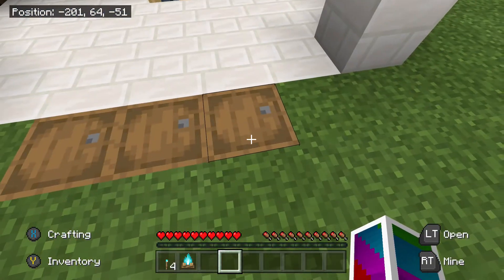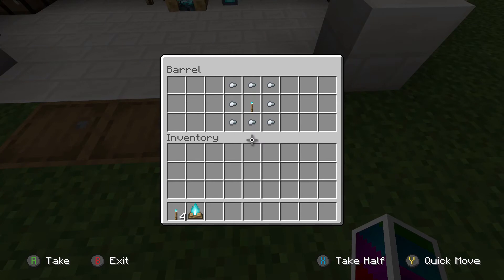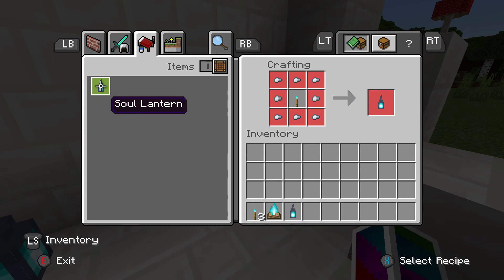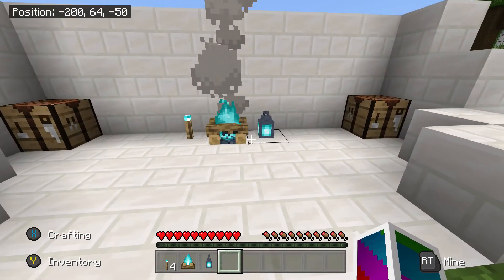Moving along, we have the soul lantern. Let's dive into the barrel — this is the crafting recipe for the soul lantern. It is iron nuggets surrounding a soul torch. Let's go ahead and grab all of these right here and show you guys that we can make the soul lantern as well, just like that.